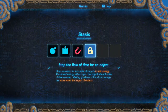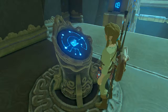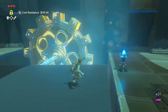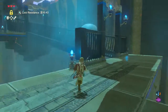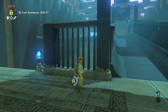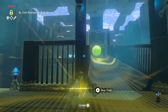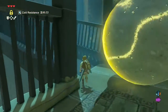Stasis rune - very cool. As you can see, we can stop things from moving and put them into a stasis. Now there's a cool-down period, but obviously we're going to be stopping that boulder from moving. We're going to wait for it to be right here, and then stop it, and then run past it.